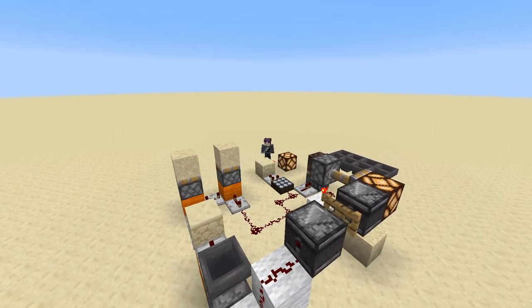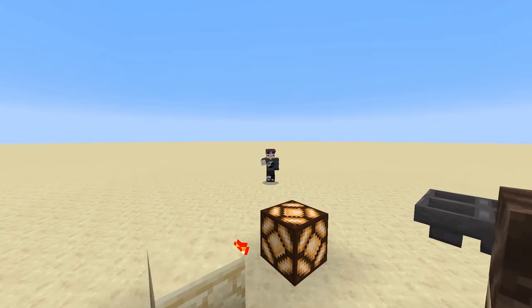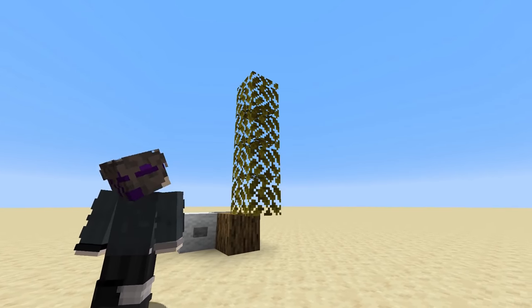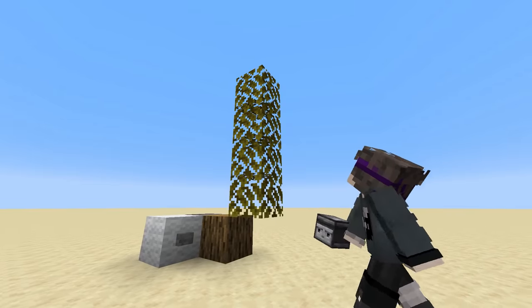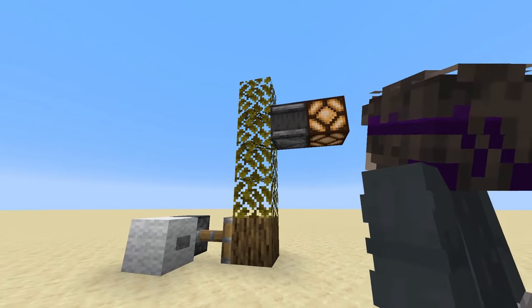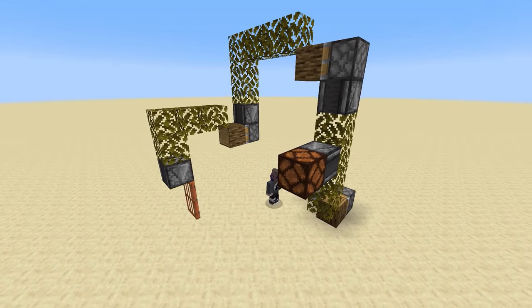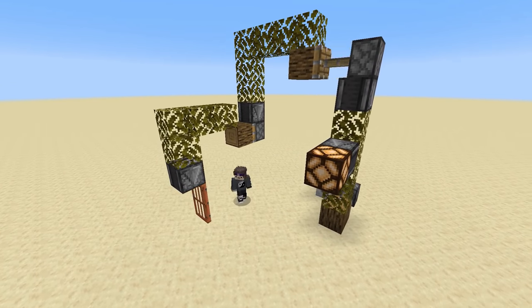Number 28. Redstone can be tough sometimes, and going upwards or sideways isn't always the easiest. But it can be with the power of leaves. If you put a log underneath a few leaves, the game will actually update them so they think they become part of a tree. And this update can be detected by observers. For up to six blocks, you can use a line of leaves to send redstone signals, allowing you to make some really wacky and elegant looking contraptions. It's completely eco-friendly as well.